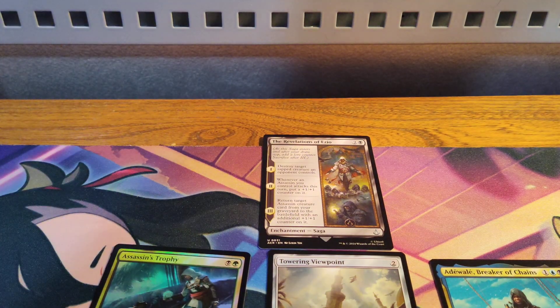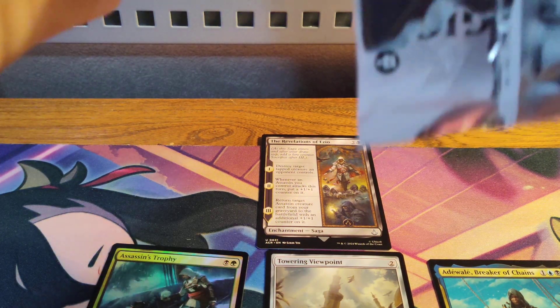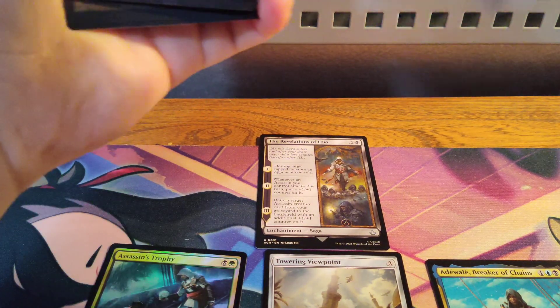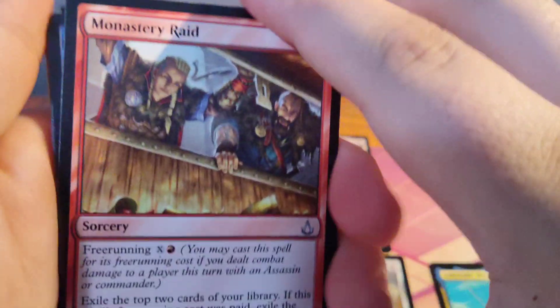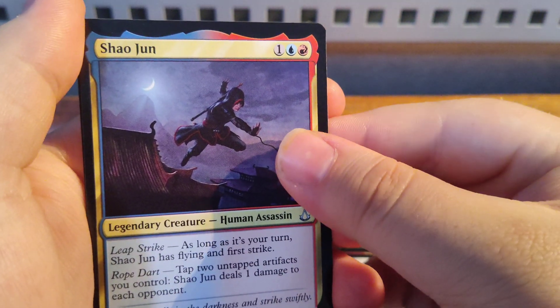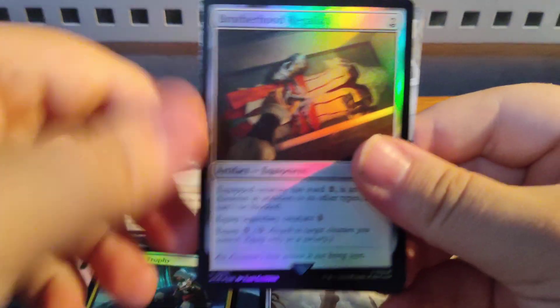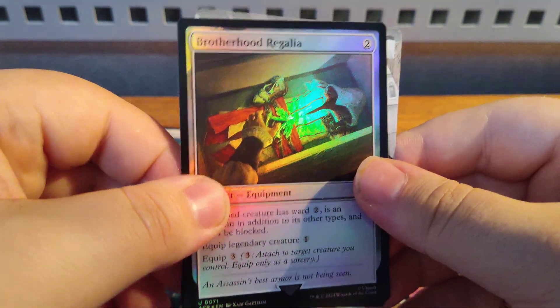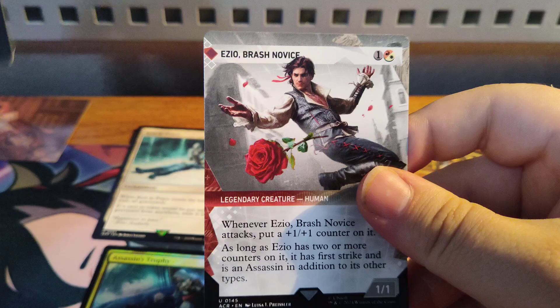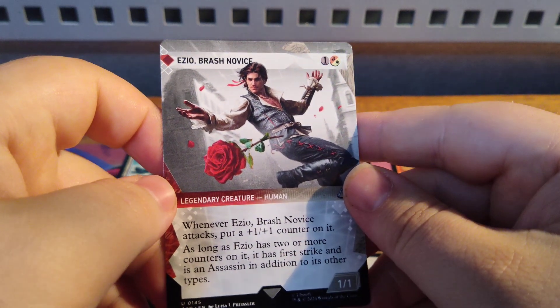On to the second Assassin's Creed pack. We got another art card, number nine — a Hidden Blade art card. Got Monastery Raid, Becoming Anonymous, Becoming Anonymous, Sayo's Jin, Planes, Rest in Peace, Brotherhood, and Ezio Brash Novice.